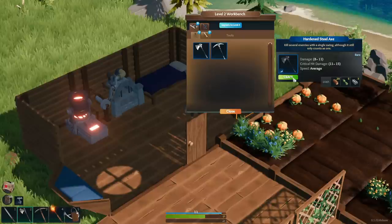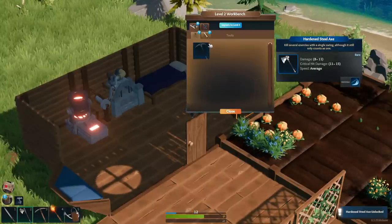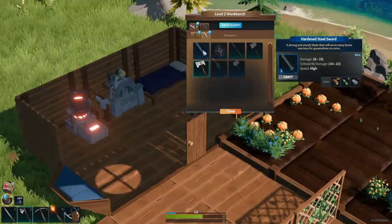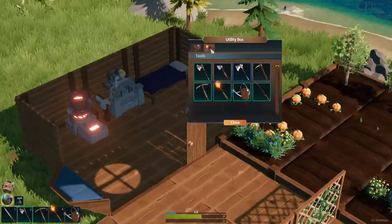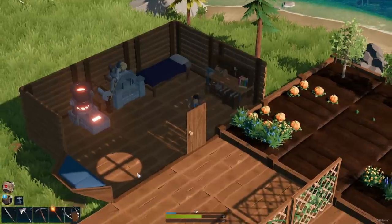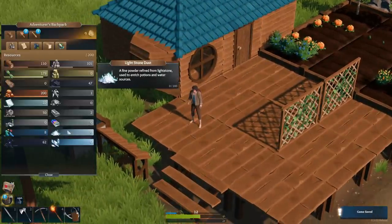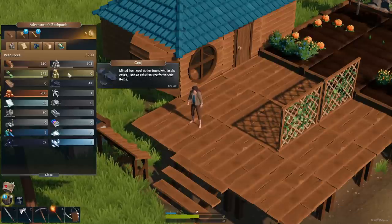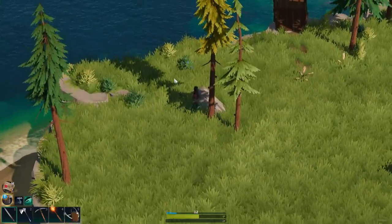We're gonna craft ourselves a hardened steel axe, so now we can chop down more or better wood and it should be doing a lot more damage. I haven't really found any more iron — I've gone into the cave again. So yeah, I'm kind of stuck right now. Our resources — we have one. Even the stone isn't coming back like it used to. It is, but it's not as fast as it was before.